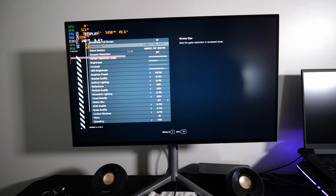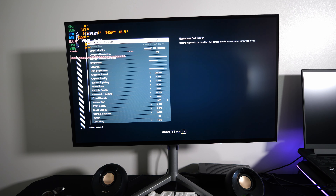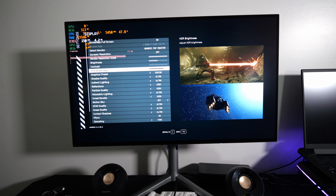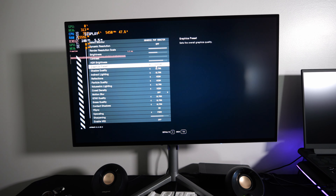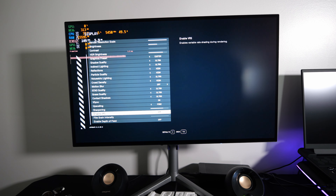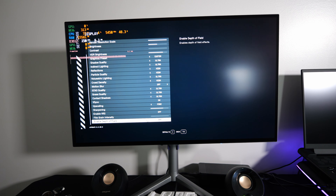Alright, here are the settings we're going to run — same as before at 1200p, but this time we're at 1440p. And now we've got some HDR. Motion blur is off, of course. No VRS, no film grain intensity, and I turned off Depth of Field. But in any case, other than that, why don't we hop into the game and see how she runs.